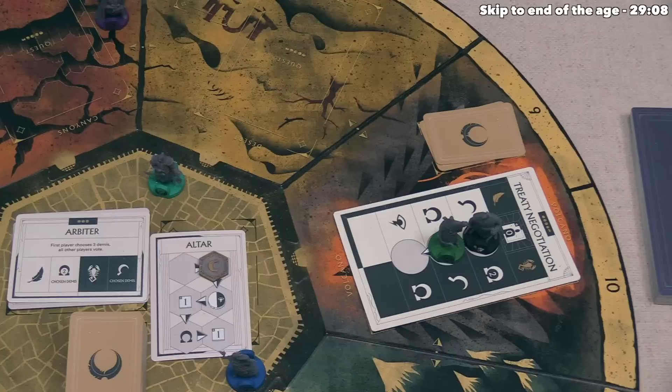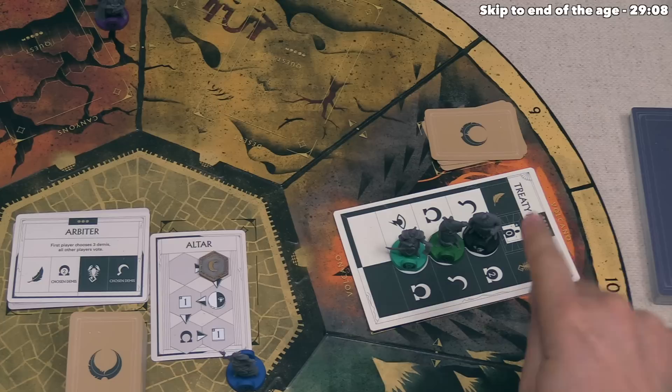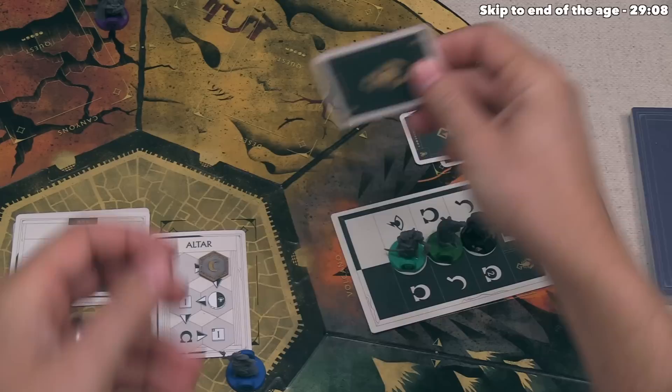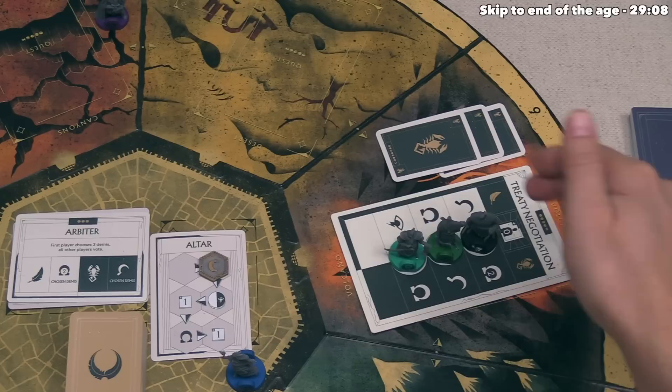Blue only has two cards left. For their first action, they send Balan over to Treaty Negotiation, add a fate card into the voting pool, and now the quest is full — it must be completed. Treaty Negotiation has a zero on top, meaning no more fate cards are added to the pool. It gets shuffled up and revealed: one scorpion, a second scorpion, and a third scorpion. The scorpion side definitely wins — and notably, both green and blue players only put scorpions in here, which gives us information about their intentions for helping specific demigods.